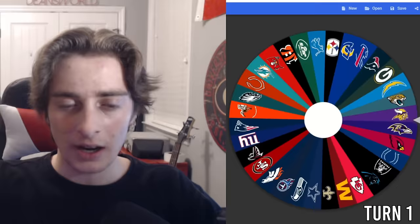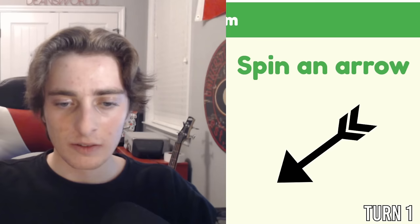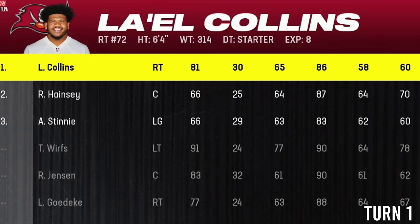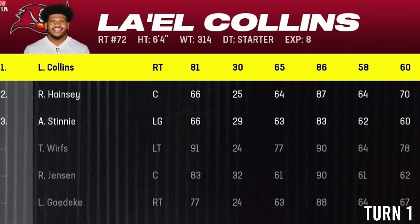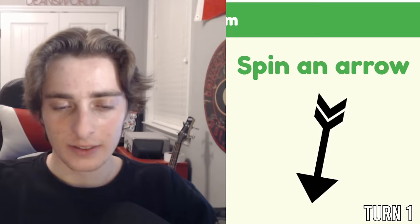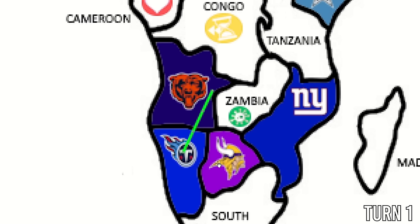The Buccaneers are in Brazil. They can cross into Africa but have a lot of possibilities in South America, and the arrow is a dead shot for Guiana — another expansion. The best free agent pickup for the Buccaneers is Lael Collins. It shouldn't take too long until we see our first matchup, since a lot of teams are sharing borders — including the Tennessee Titans, who share a border with the Bears and Vikings. The arrow goes toward Chicago Bears, so our first game is Titans traveling to Chicago Bears.